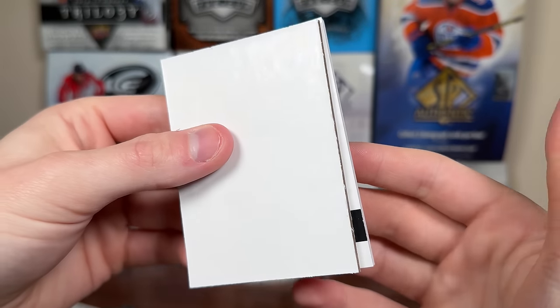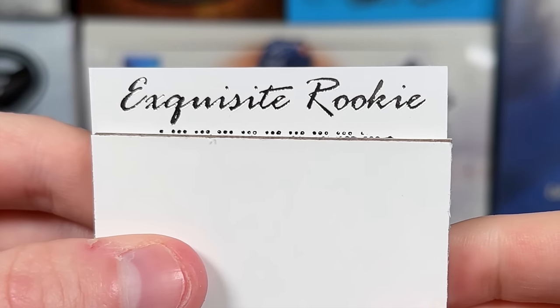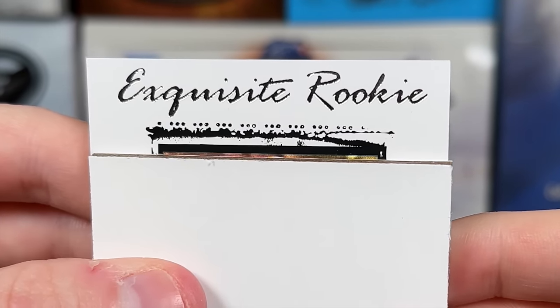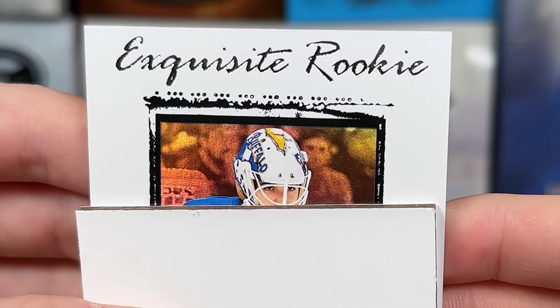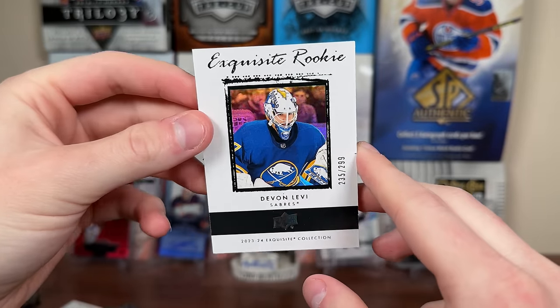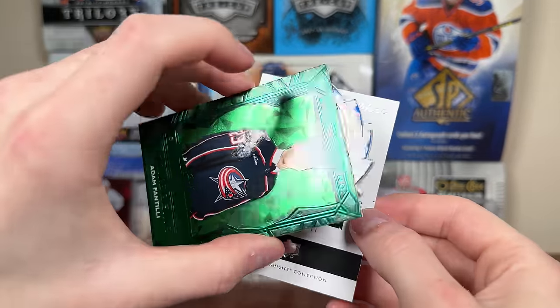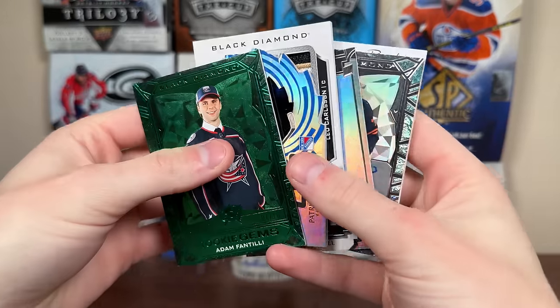And the final card of the box — here's our exquisite card. Is it like a retro? Yeah, exquisite — I believe nine and ten are the retro versions. It's Devin Levi, so it won't be signed. Just a non-signed exquisite, 235 of 299 for Devin Levi. That is one thing with Black Diamond — you do get large rookie names in your inserts. So there is box one in full.